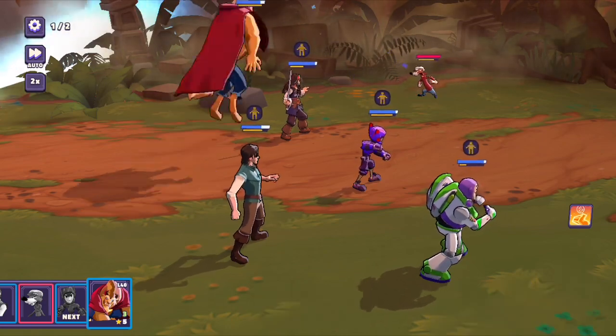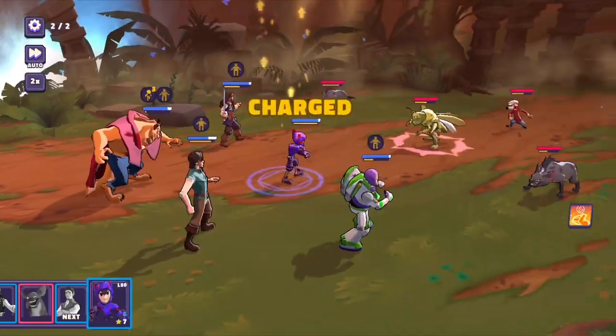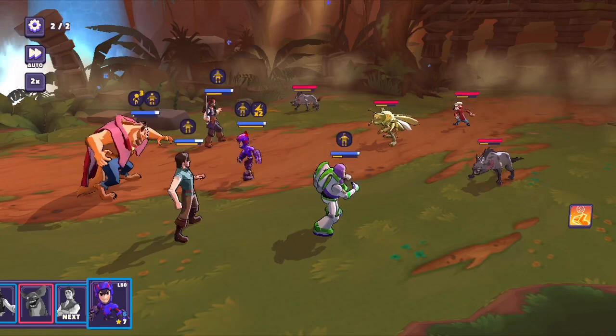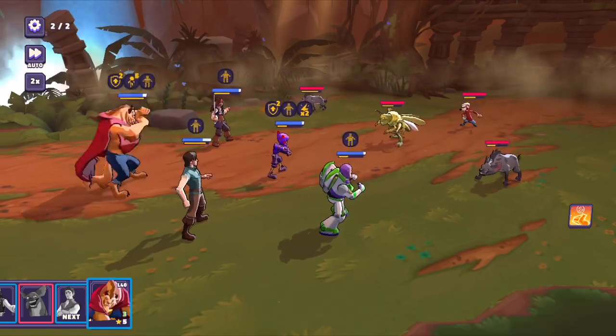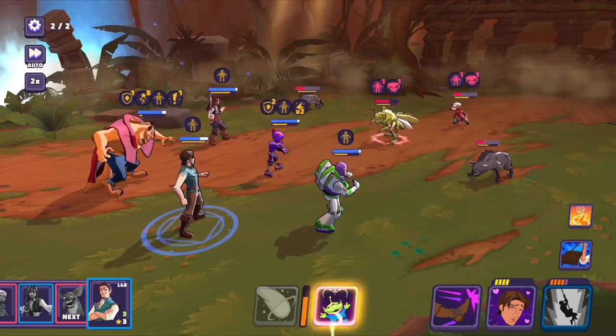Let's just do that. It would have stunned them, but we killed them so it doesn't matter. And then we can have Beast go again and do damage to all of them. And then Flynn.